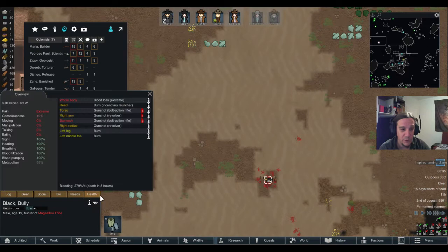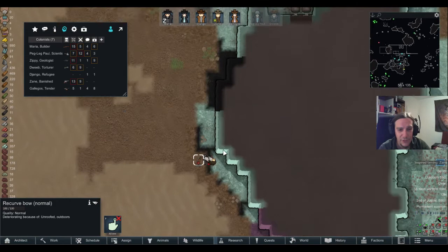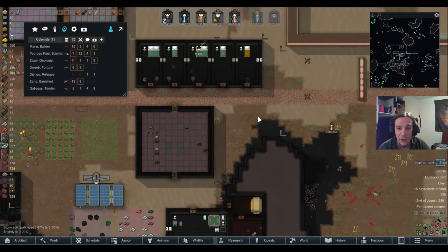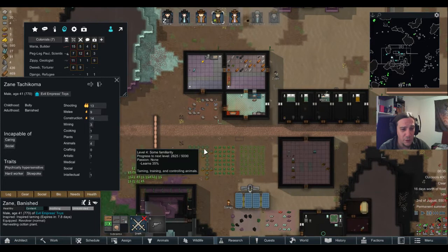Could have done the same for Black, but well, I've taken that decision a moment ago. We're even getting the first smoke leaf harvest in — jolly good times here. Inspired taming on Zane: houses animals — yeah, sure, great.